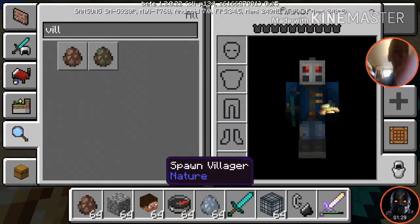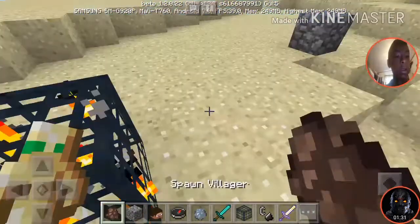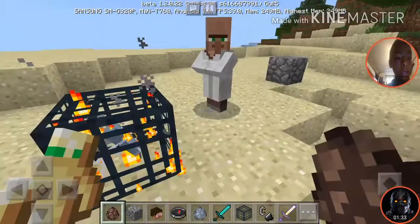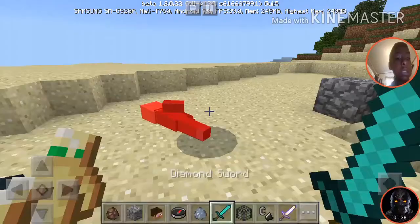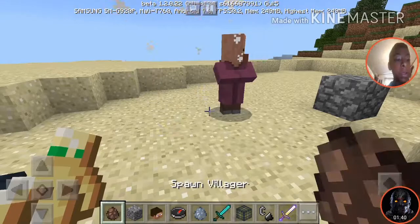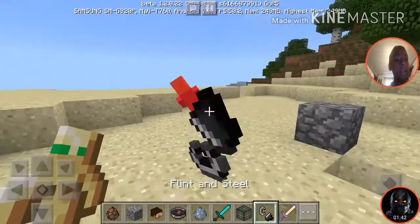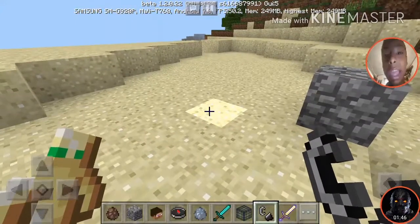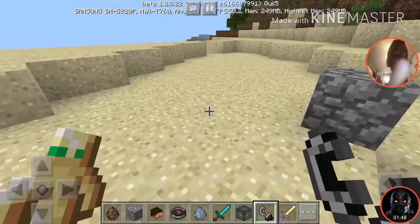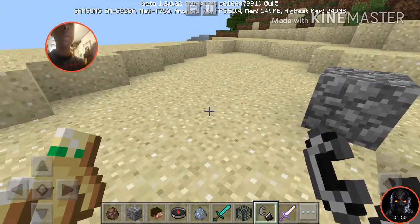I was messing around with it so you can see the search bar already has stuff in there. I don't have the egg though. Another thing — I get one hits with everything. Look at this, this isn't even an attack weapon and I'm getting one hit.